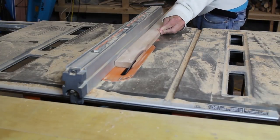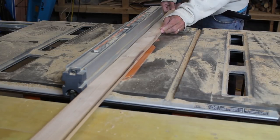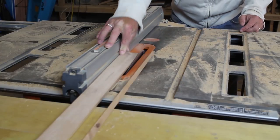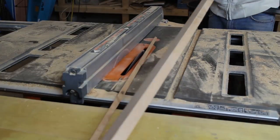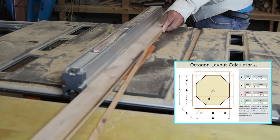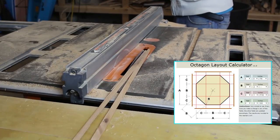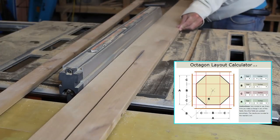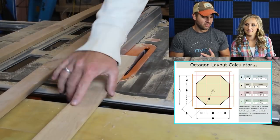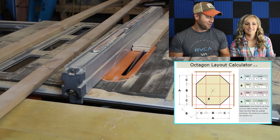So glad you guys made it to the channel today. Right off the bat, what I'm doing is cutting the slats for the basic main part of the flying machine. In order to do this, you actually have to get an octagon layout off the internet. They give you the exact dimensions to cut your octagon based on how wide you want it. For example, my octagon — like a stop sign, right? Octagon. Okay, that makes sense.